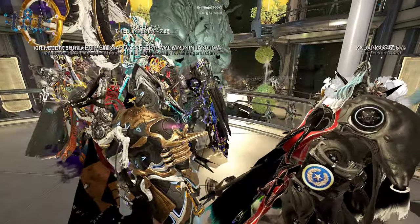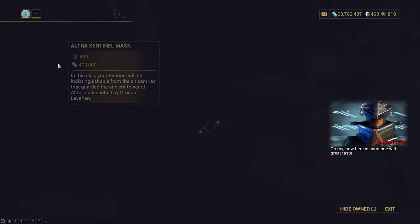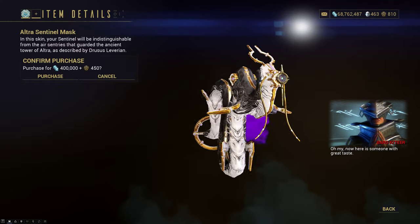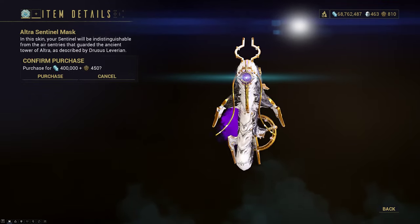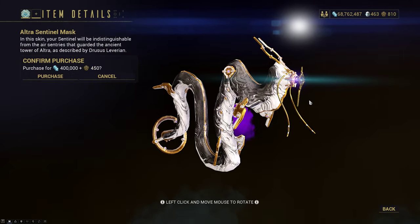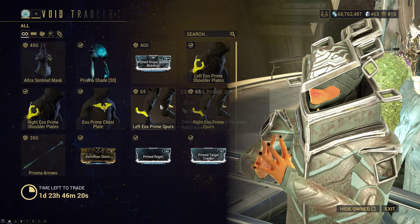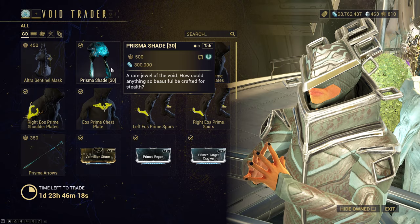Anyway, let's see what Baro has brought this time. The new item is an Ultra Sentinel mask. It's that tiny little thing — it almost looks like a monocle for your Sentinel with a super tiny spike. If you want to pick it up, it is in store now.